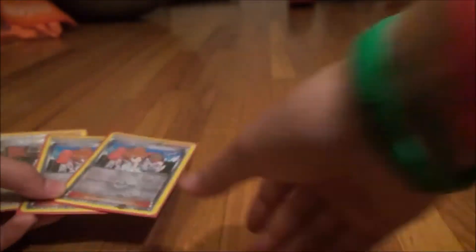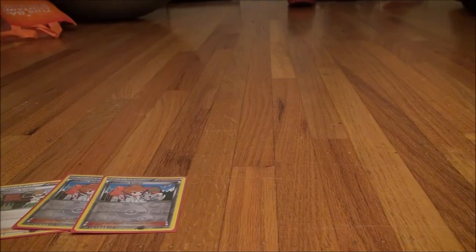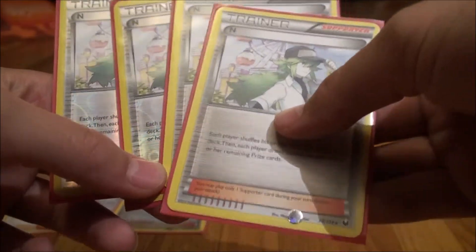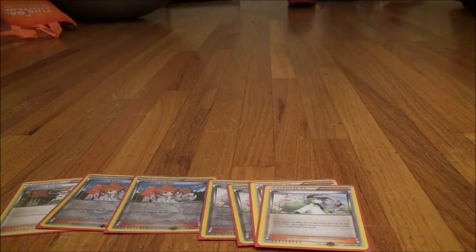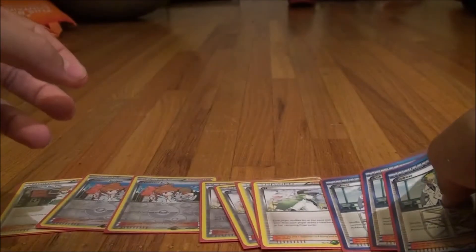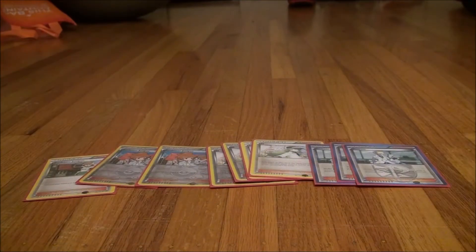Three Juniper for our supporter lineup for draw, because you don't always need or want the fourth — discarding is really crucial and really hurts in this deck. Four N because shuffle-draw is really good; six cards consistently at the beginning is pretty good, and you can also give them a late-game N. Three Colress instead of four because Colress is really good when you're benching so much and other people are benching down too.